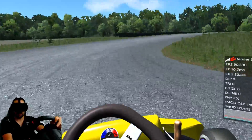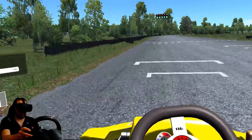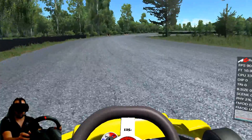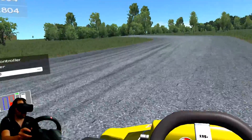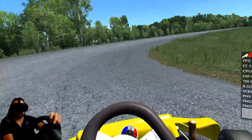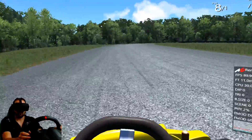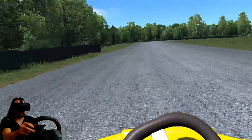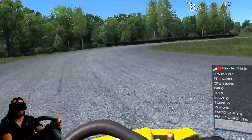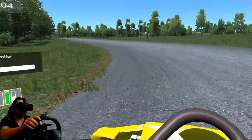The grip loss is nice and progressive. The understeer is catchable and adjustable with the braking and with the steering, and the actual angle of the car through the corners is all very... you've got multiple choices there. It's not like you're committed to one line through the corner at the point that you've gone into it, which I think often happens with a lot of simulators out there.